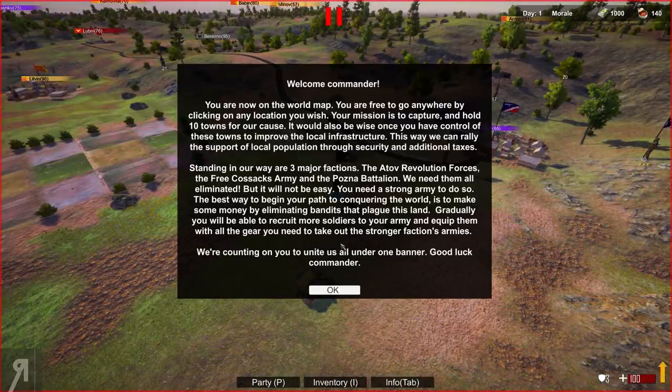Welcome commander — you are now on the world map. You're free to go anywhere by clicking any location. Your mission is to capture and hold 10 towns, improve local infrastructure, and rally support through security and additional taxes. Standing in our way are three major factions — all need to be eliminated. It will not be easy; you need a strong army.